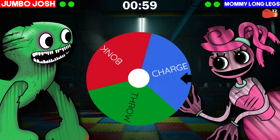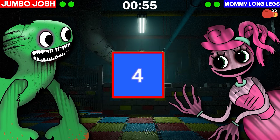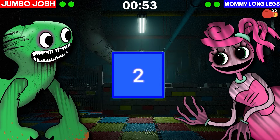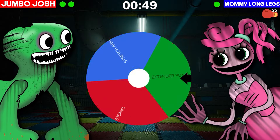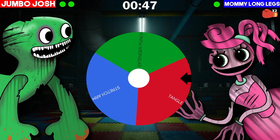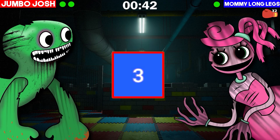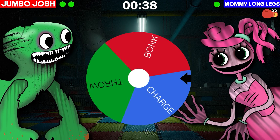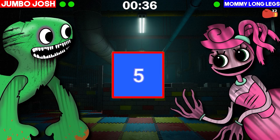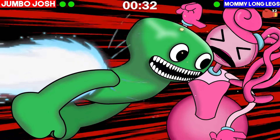Round 3. Jumbo gets his throw attack, he gets the hit, and Mummy fails. She returns with Tangle, only makes one hit, and Jumbo blocks it. Jumbo gets charge, he makes the hit — can this be it? And it is. Mummy loses the battle.